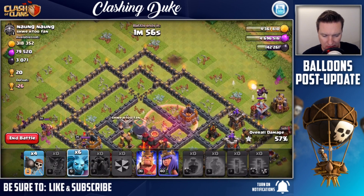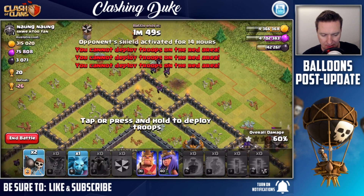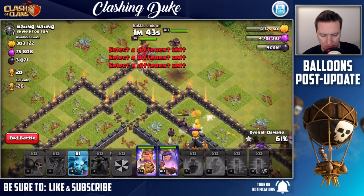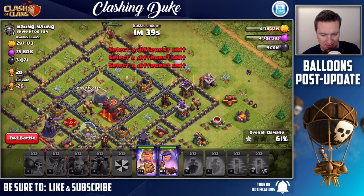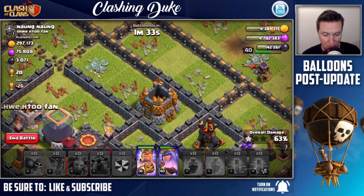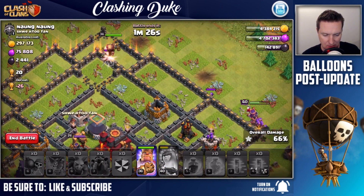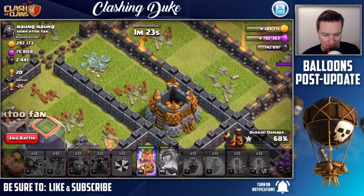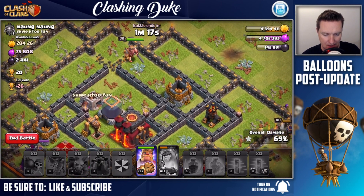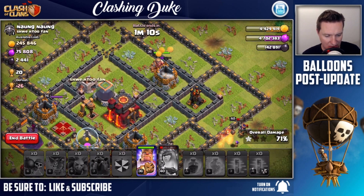Got a good chunk of it down - dropping in wall breakers and minions. The king needs to go to the center - but nope, looks like the queen is going to the right which is not good at all. This one isn't turning out the way I had hoped, but we're still grabbing a good bit of that loot. Queen, use your ability - pop it. King might be able to go take a few good shots, hopefully he doesn't go after that gold storage. Come on dude - and yeah, he went that way.